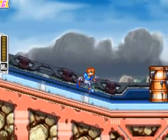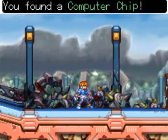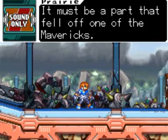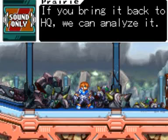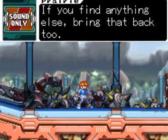What's that for? Oh right. When you're human, they don't attack, right? When you're human, they don't attack me. Found a computer chip. What's this? Is this a computer chip? It must be part of the spell of one of the Mavericks. If you bring it back to HQ, we can analyze it. It might give us a lead we need. If you find anything else, bring that back too.